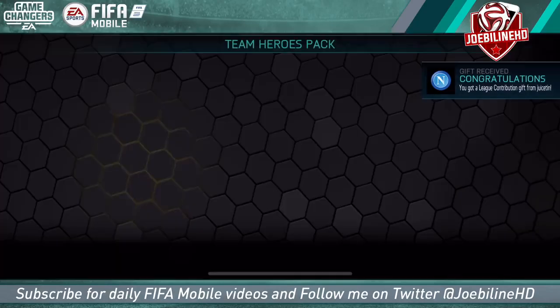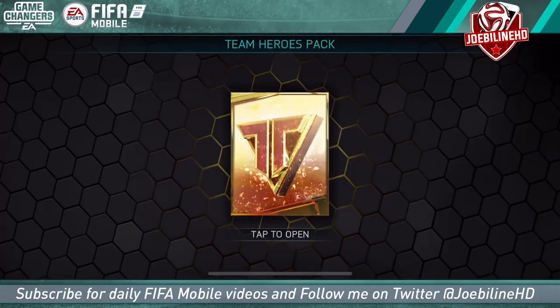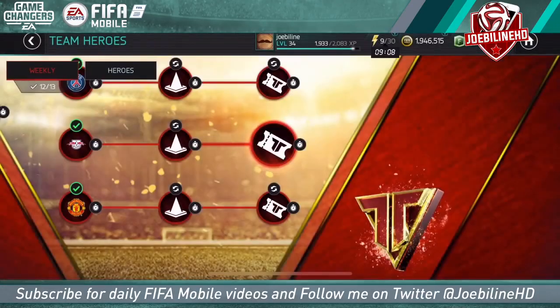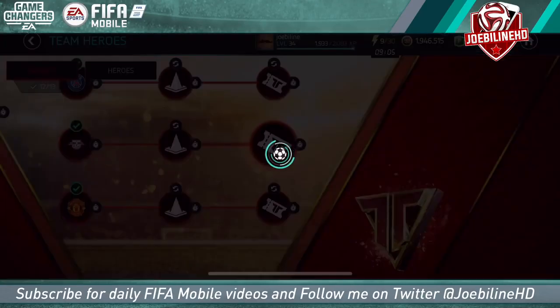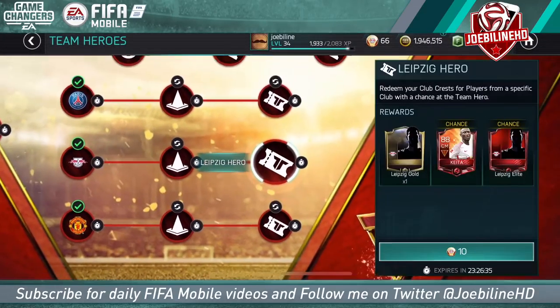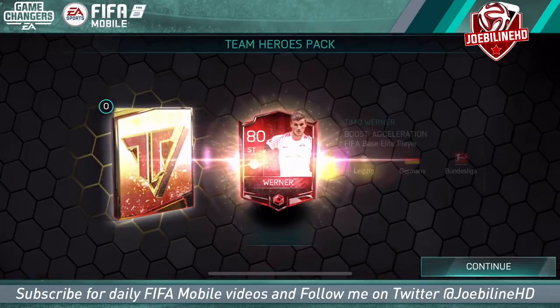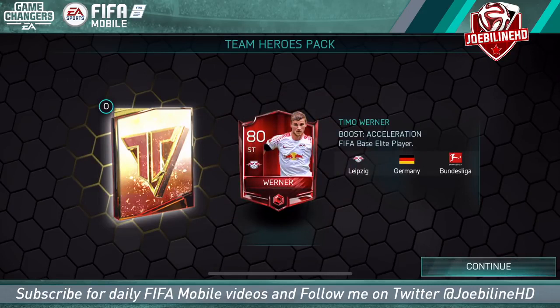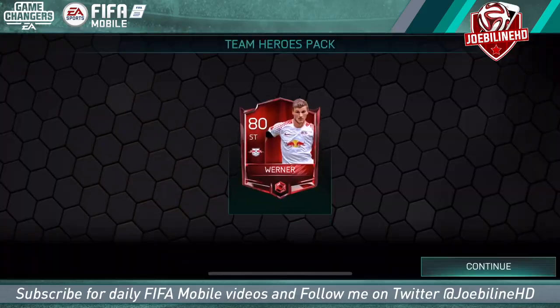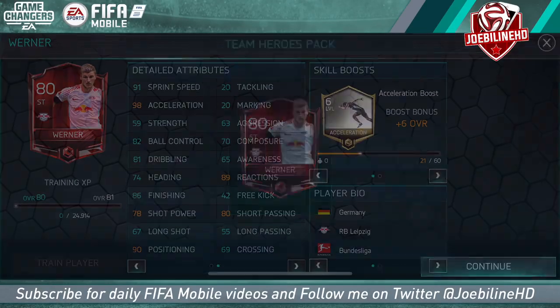That's very nice. Obviously we are going for those Team Heroes - the more we get, the closer we get to potentially getting Thomas Muller, though that seems like an almost impossible task. I can't believe I managed to get Kane last week. It's time to go in and try for Keita - Keita would be very saucy. We get an elite and it's Timo Werner! That's 10 elites tonight. Timo Werner is a very pacey card - at 80 rated he's already got a ridiculous amount of pace.